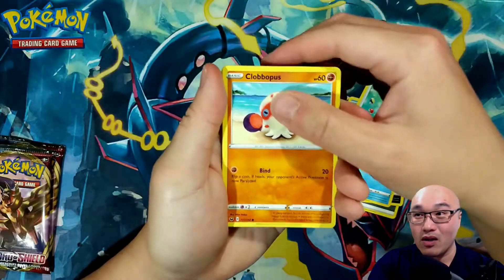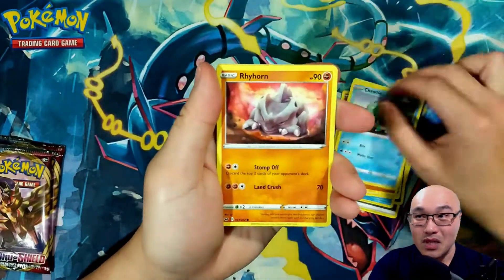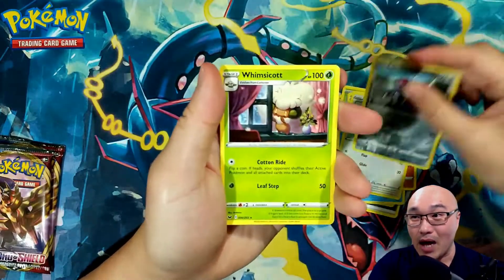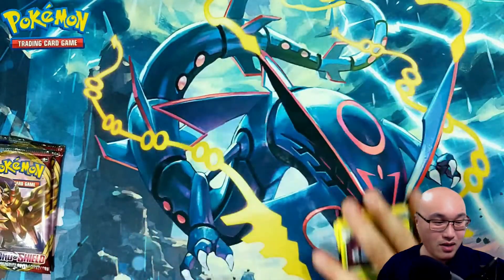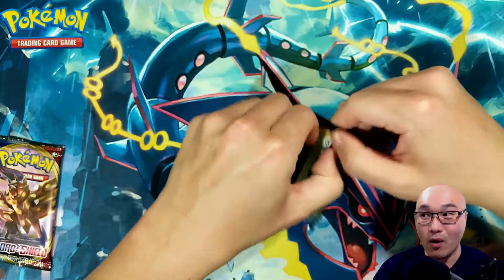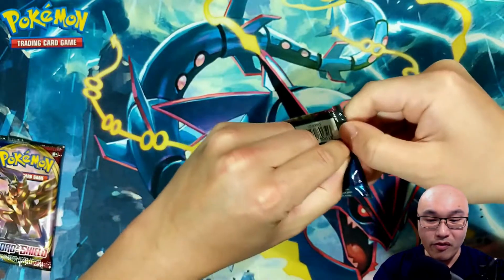Ordinary Rod and Clobopus — very interesting artwork as well. And in the back we have a Whimsicott. So that is our third pack and we did not get a hit. So we are on our fourth pack.